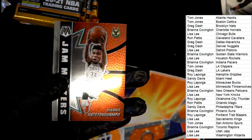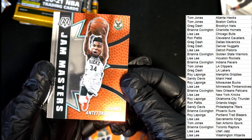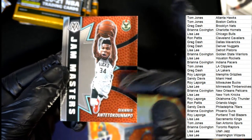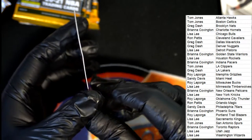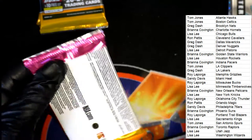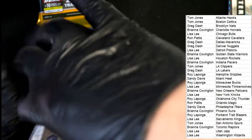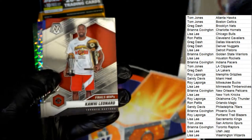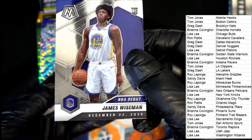That's a good rookie card for the Celtics. Cody Zeller. Milwaukee Jam Masters — got kind of weird proportions, you know, it's like his head's big. That's funny. Jam Masters, Milwaukee. Nice. James Wiseman — that's who we want to see. James Wiseman. Boom.